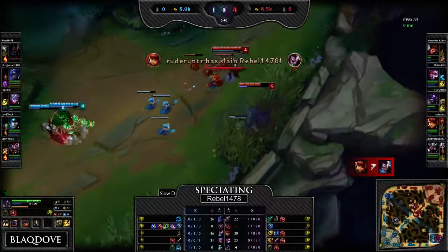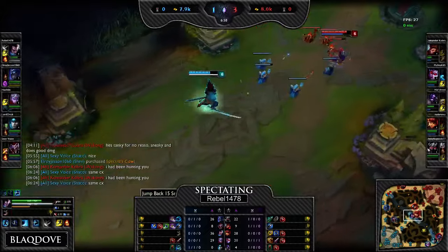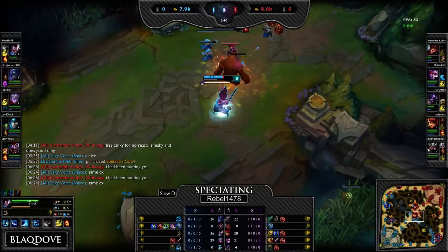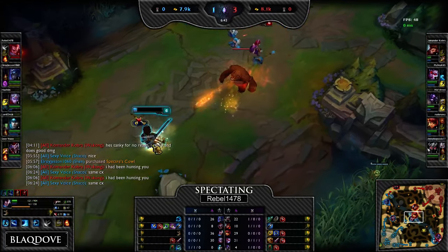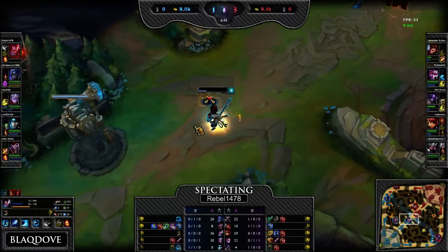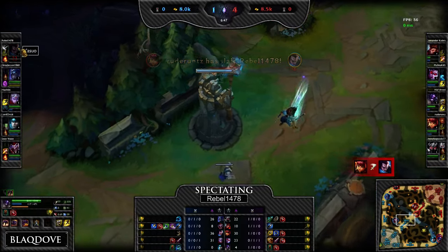Right there you blew a flash you didn't need to blow at all. Let's slow this down. You see that she's level 6 and she has stun. As soon as you see that Ignite on you, don't even bother flashing because it's going to kill you anyway. You could have saved your flash, and then you'd have it up for a gank later.